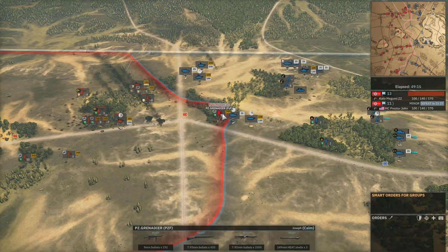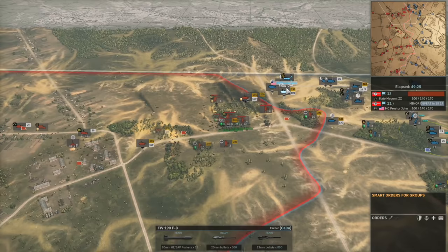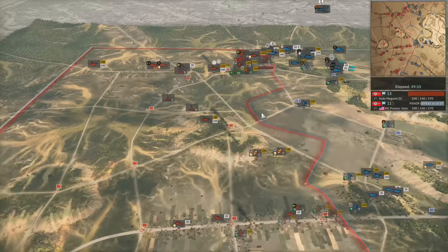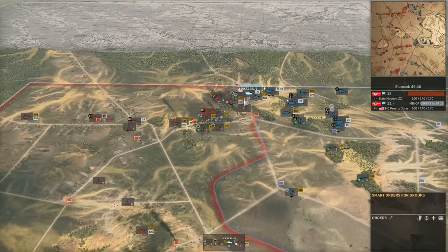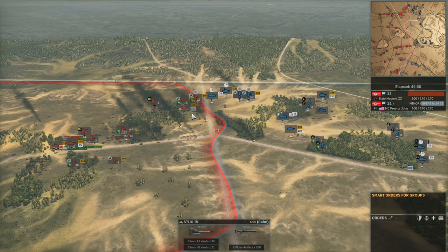Again with Panzerfausts — they kill that half-track, revealing themselves to the Jagdpanzer which opens up immediately with its MG34. A Focke-Wulf 190 comes in looking for shots onto ZZ's Stug 4. And it looks like ZZ is also making use of Stug 4s — just didn't bring them in until later in the game. Maybe both players do like using those. Personally not a fan, but the Panzervernichtungs take out another Stug 4.